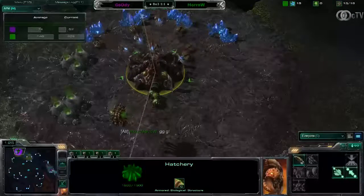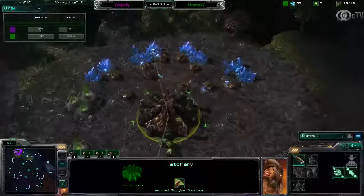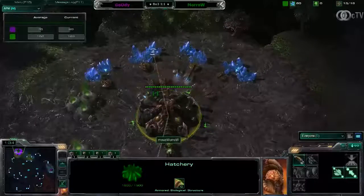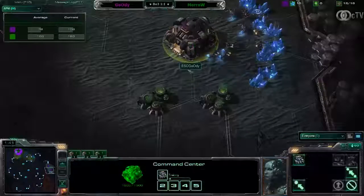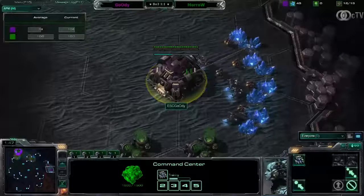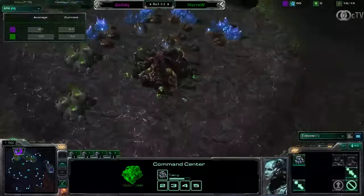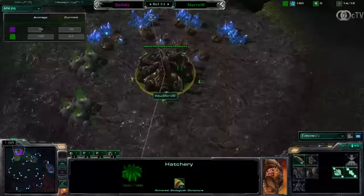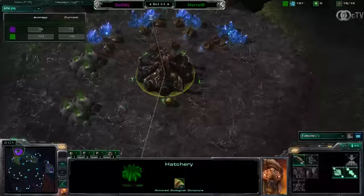Before I talk about the map, let me introduce the players. We've got Morrow, the Green Zerg at the top left — the 11 o'clock position — and at 3 o'clock we've got Goody, the Purple Terran. So it is TVZ. We saw two entertaining games: Morrow winning the first, Goody winning the second. So this is Test Bug.